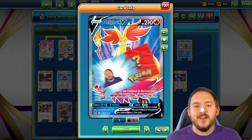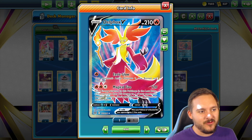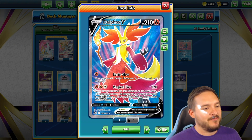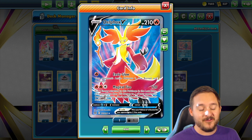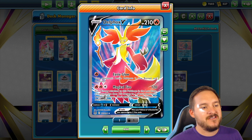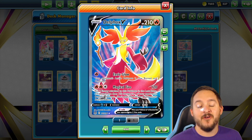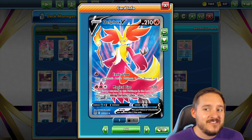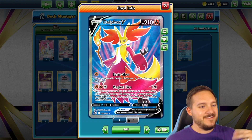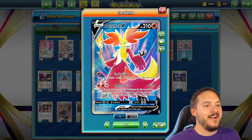Let's get into the deck list. Delphox V doesn't get the credit it deserves — it's actually a really good Pokemon. It has two attacks: Eerie Glow for one Fire energy, which can confuse and burn the opponent's active Pokemon; and for three energies (two Fire, one Colorless), Magical Fire does 120 damage. You put two energies attached to this Pokemon into the Lost Zone, but this attack also does 120 damage to one of your opponent's Bench Pokemon. There are a lot of juicy targets: Comfey, the Regis, Solrock, Lunatone, Cramorant.